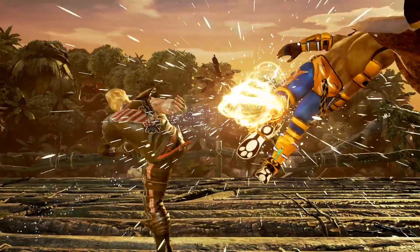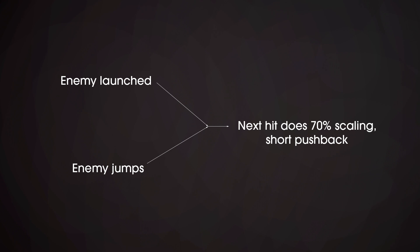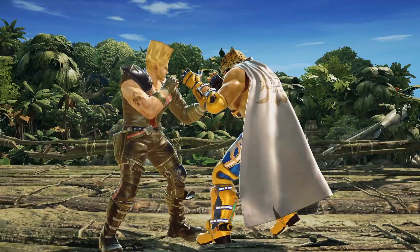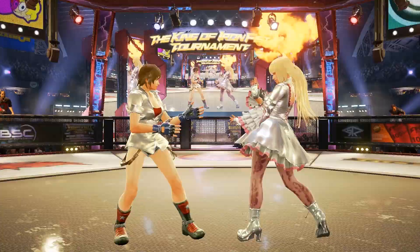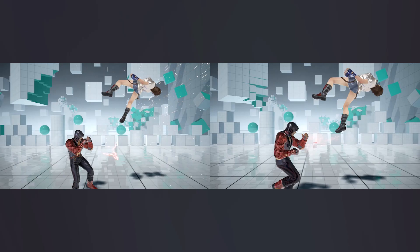Going back to air combos — catching an enemy mid-air or launching an enemy yields the exact same scaling and pushback, because the launcher hits the enemy while standing, therefore not counting at all for the air combo. The game also has a lot of multi-hit launchers, and among them, some may launch only with the last hit, keeping 100% damage scaling throughout the whole attack and keeping the same pushback as a single hit launcher.